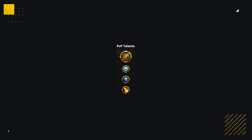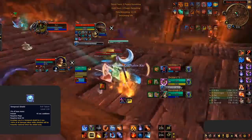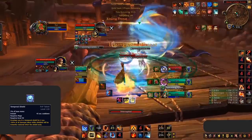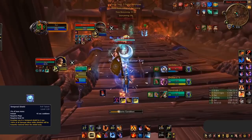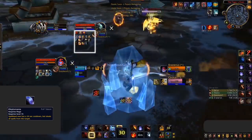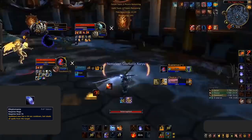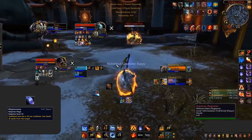A good baseline looks like this — let's talk about why you take these talents and the different scenarios where you'd want to swap them. Temporal Shield is a must whenever you know you're going to be the target, or at risk of being the target. Without the added survivability this talent provides, you'll find it incredibly hard to live, no matter what composition you're playing. Kleptomania is another very good talent you'll want most of the time — great against every druid team, every mage team, and even restoration shamans.